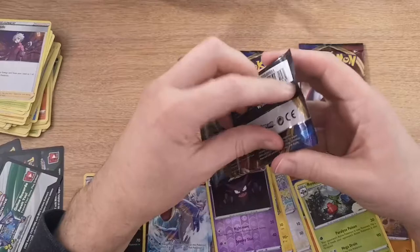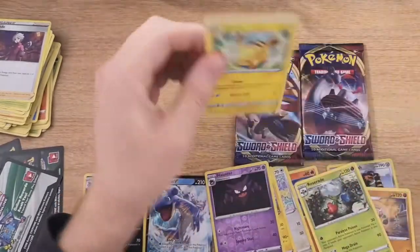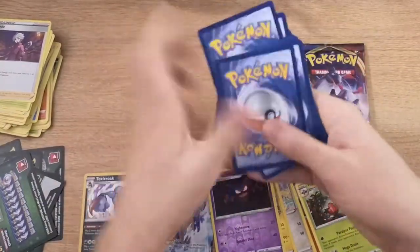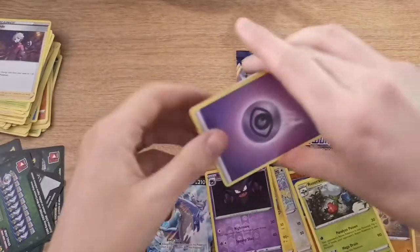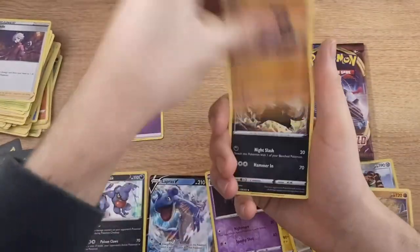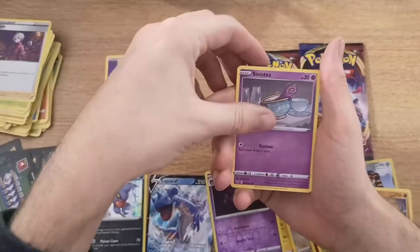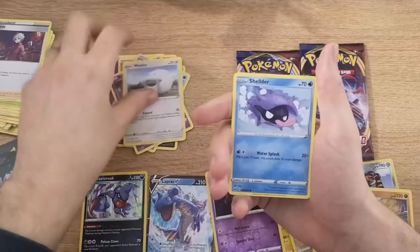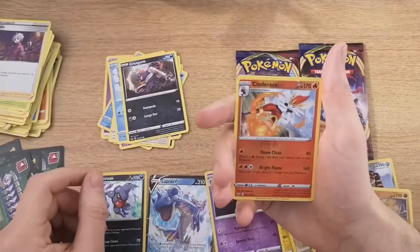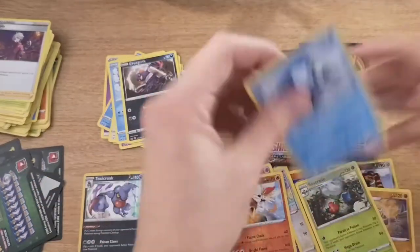I would like a Snorlax VMAX as well. I would like any VMAX card. Four to the front. We've got a Hitmonchan, Galarian Linoone, Seeking, Pikachu, Sinistea, Wooloo, Shellder, Krokorok, Cinderace which is a rare reverse, and then we have a Cramorant which is a rare.